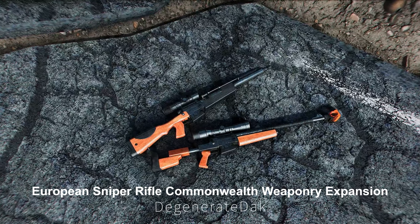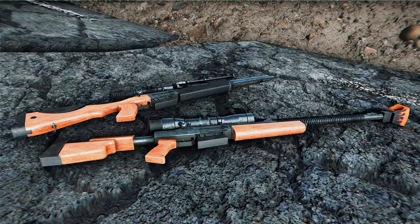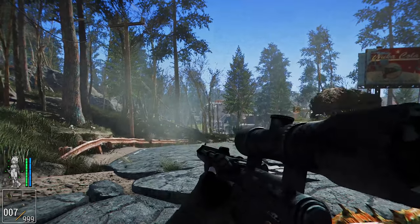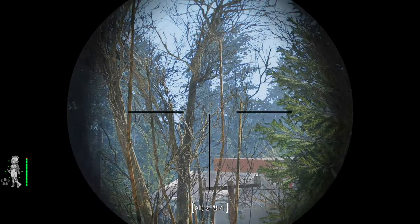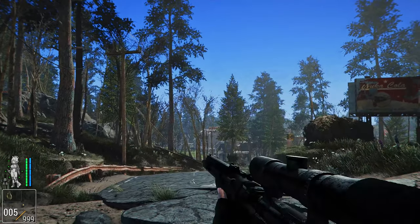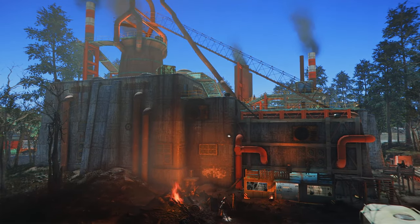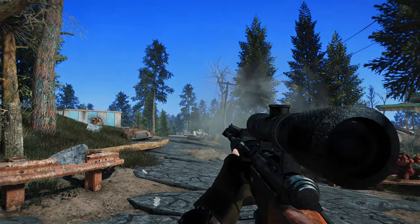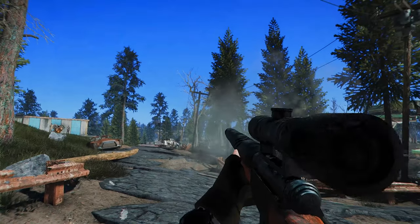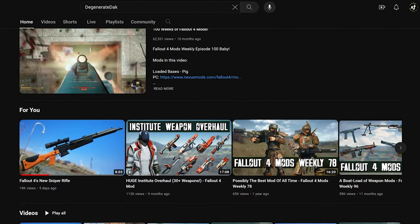Next up is European Sniper Rifle: Commonwealth Weaponry Expansion. This mod adds a bolt-action sniper rifle based on the real-life French FR2 series. It features high-quality textures and models, various attachments, right-hand animations, and custom sound effects. This weapon can be found on Raider Snipers and in shops after Level 15. There are also two unique weapons — one at the lighthouse south of the Northern Star Rec, and the other at the top of Saugus Ironworks. This sniper rifle has an excellent design with a wooden stock and black barrel, and I highly recommend it. If you like it, please also subscribe to the YouTube channel run by the creator DegenerateDak — it will be a great help to him.